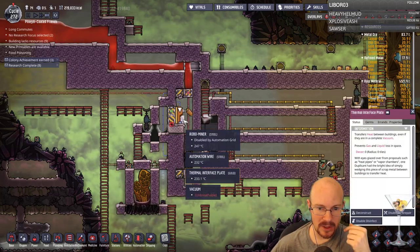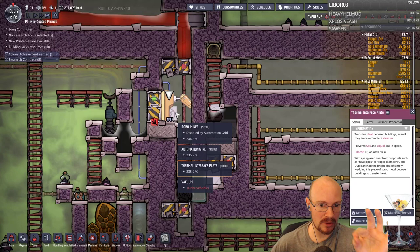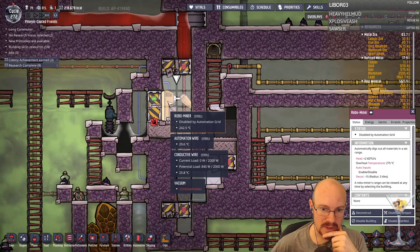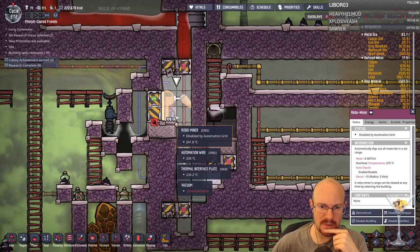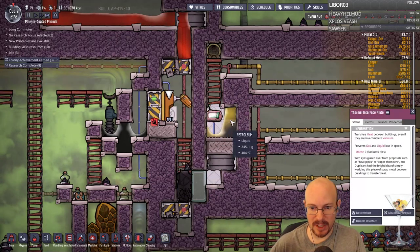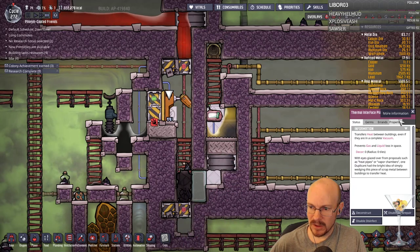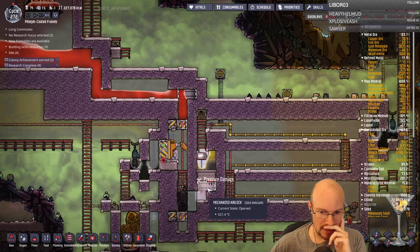I think the interface plates might have a radius of 3. This should be the same as having a small speck of oil sitting right there, to transmit temperature. What's the overheat of this? 275? Kind of fluctuating around that. I'm worried it's going to overheat every time the lava drops — that will be an issue. I might need to get rid of this thermal interface plate. We got petroleum! So it did take pressure damage and it did create sour gas in here.